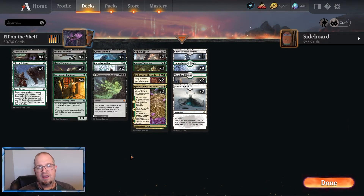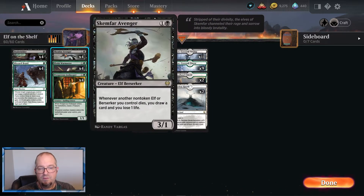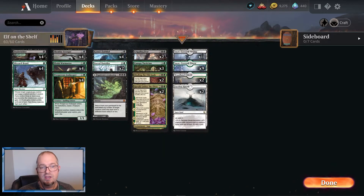Let's start with the deck tech. First we've got a bunch of elves. We've got the Dusk Wielder, which is a really good one-drop — target opponent loses one life and you gain one life, so you're doing two damage and gaining one life: a three-point swing every time. Then we've got our two-drops. We've got the Scimfar Avenger — whenever another non-token elf or berserker you control dies, you draw a card and lose one life. These guys are really good board protection because when somebody wipes you with a Devastating Mastery, a Doom Scar, a Blood on the Snow — these guys activate and you draw a bunch of cards back.